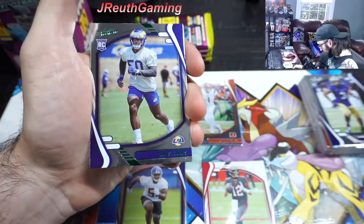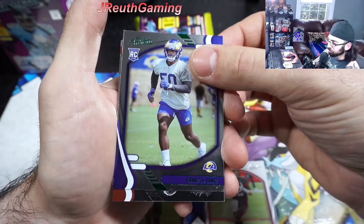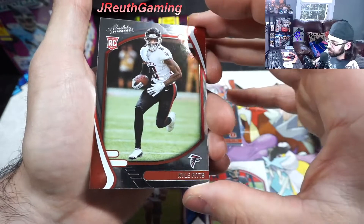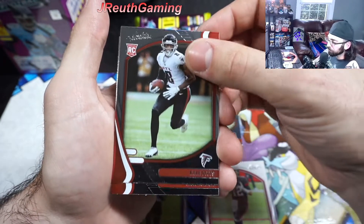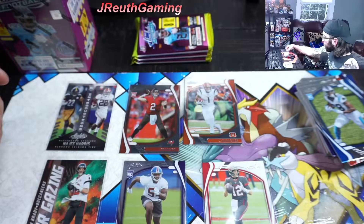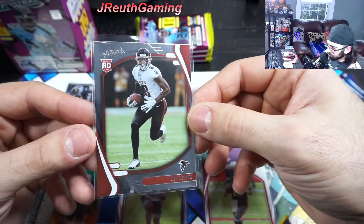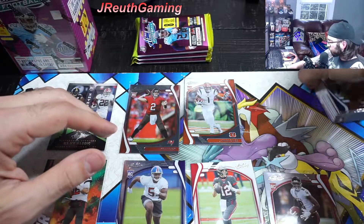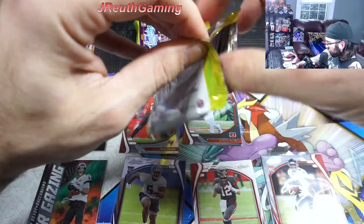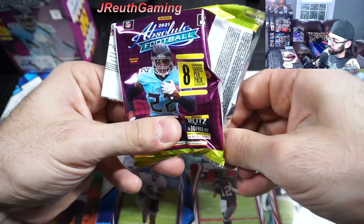There's a green! Second green - Jamar Chase, and then Ernest Jones from the Rams. We'll take the green parallel for sure. Kyle Pitts - wonderful, he's really doing well now. It took a couple of weeks for them to really figure out how to use him, but now that they do, he's doing very, very well. And how about Ridley? Personal reasons - he's stepping away from football. So Kyle Pitts is going to have even more of an opportunity to dominate.